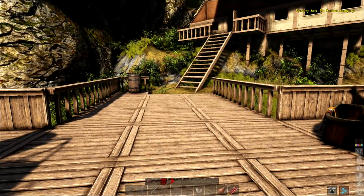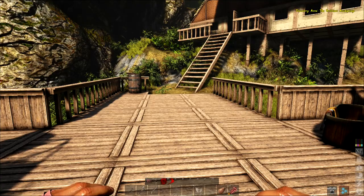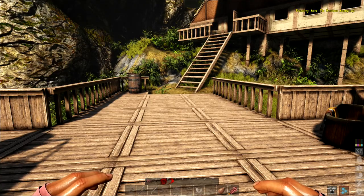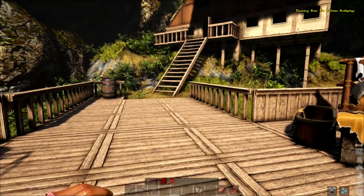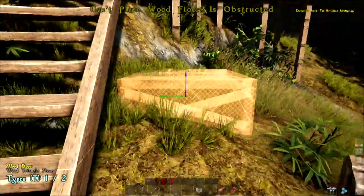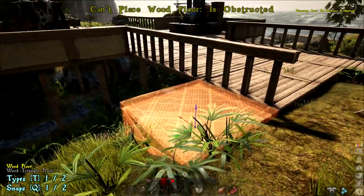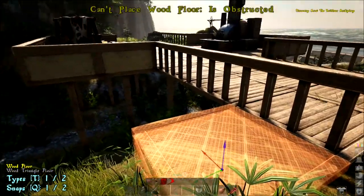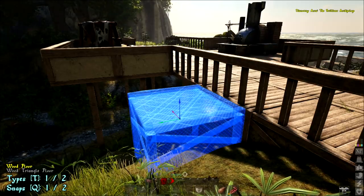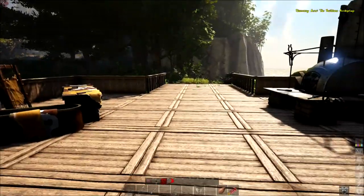Thank you for letting me know where the no collision box was in the options section. It's on the first page, right there at the very bottom almost — check that box. I still can't put anything right here, but I think that's because the stairs are there. It's still kind of picky about where it wants to sit, but I think it's being obstructed by things. Anyways, I did turn that on, so we won't have as much problem with that down the road.